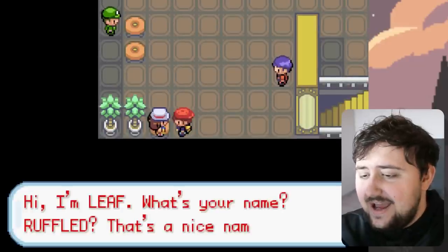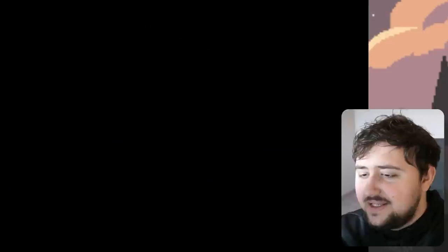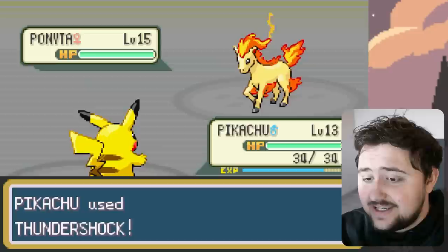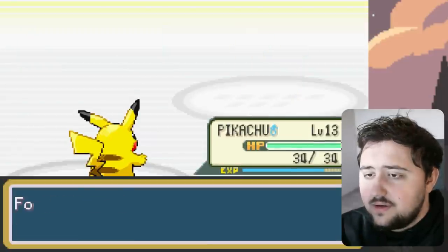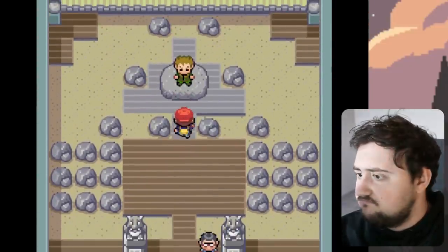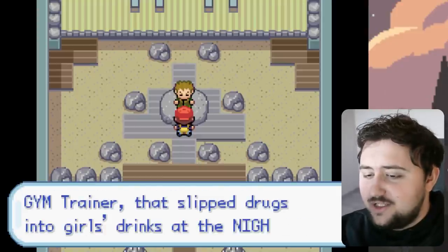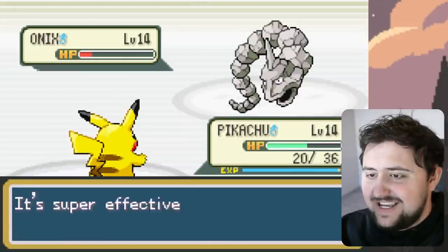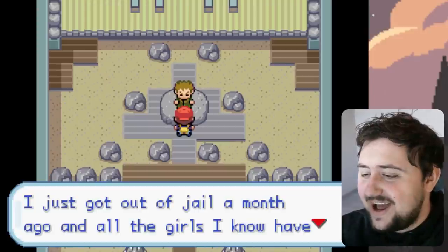Before we can take on the Gym, we run into Leaf, who thinks we are cute and wants to battle us. She uses a Ponyta that is easily defeated, though Monkey does get a bit hurt. Then it's finally time to take on the Pewter City Gym. It turns out there are no trainers in the gym anymore — Brock was actually inappropriately touching some people and went to prison. We battle him anyway. Monkey gets destroyed, then we use Iron Tail on Pikachu to destroy the Geodude and Onix. Our first gym badge is already in the bag.